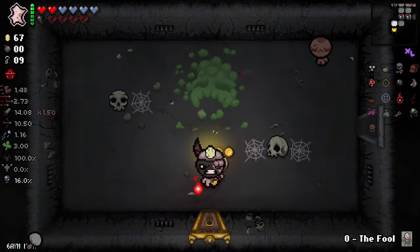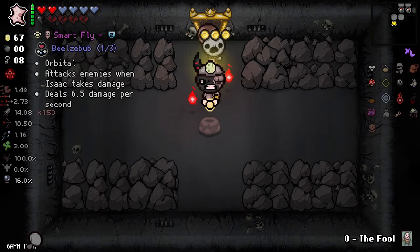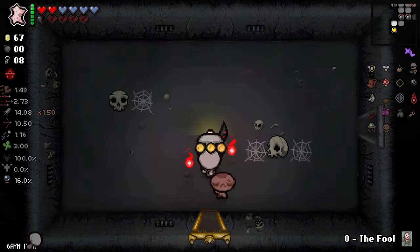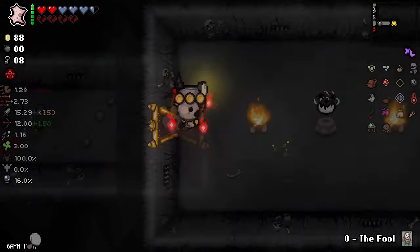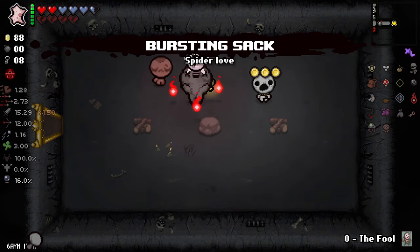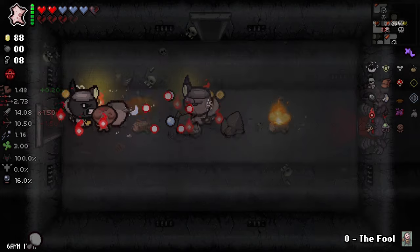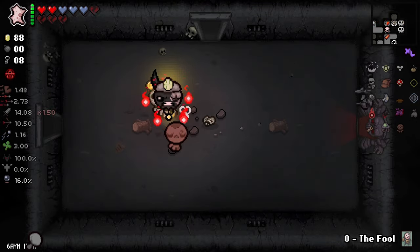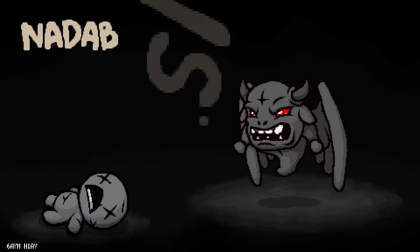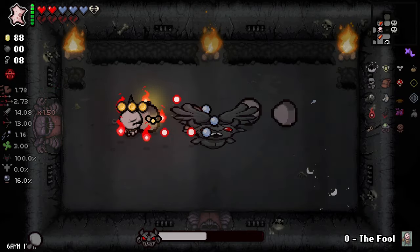I finally found one treasure room — this is great! Toothed Beelzebub, I might get flight. Second treasure room with Bursting Sack — this is nice. Boneheart, thank you very much. And here we go — The Fallen! I'm sure to get a devil item. This is perfect, thank you very much.